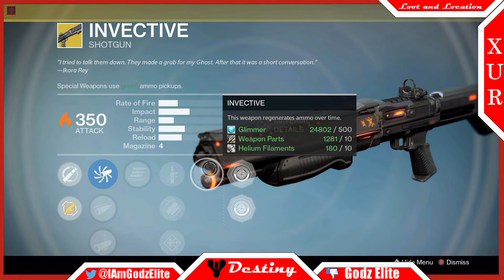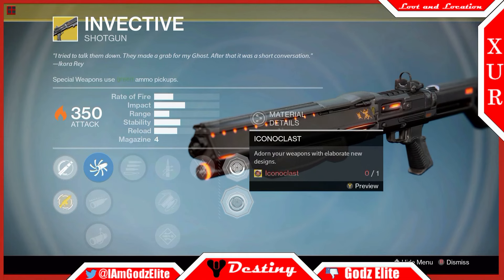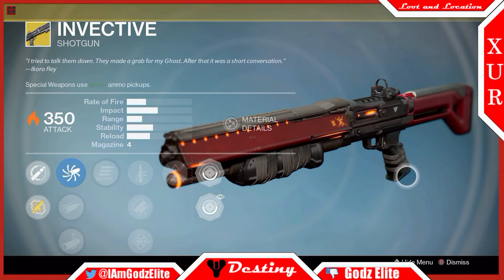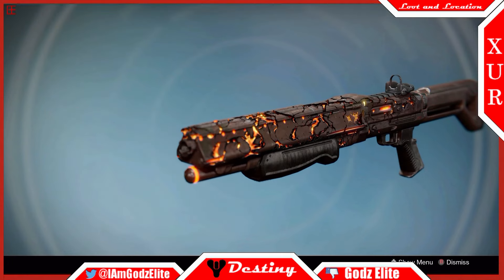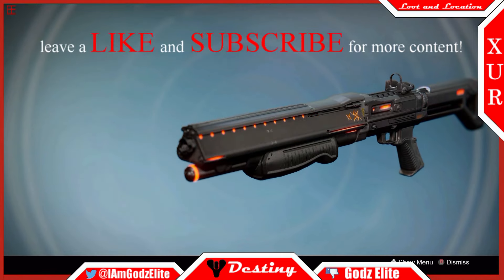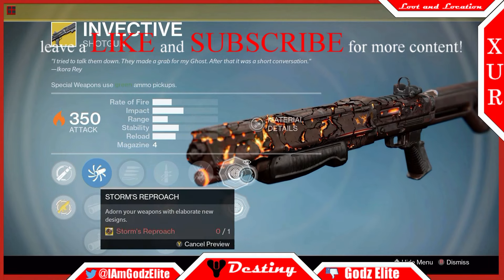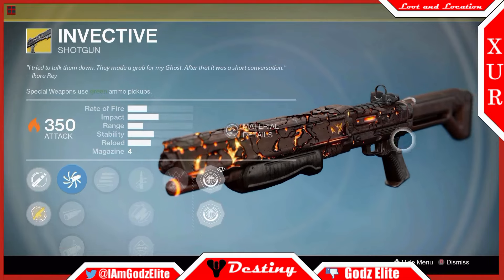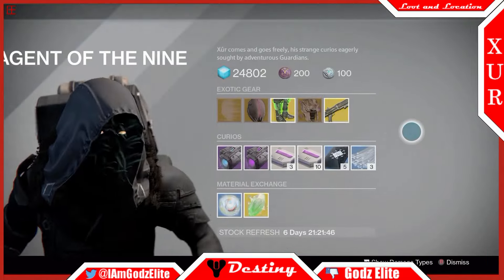I would highly recommend — if you don't have this gun, get it. It's also got some really cool looking ornaments. You've got this one here which is kind of red, looks cool with tape around the grip and barrel. But then this one — look at that, isn't that beautiful? It's pretty much 3D, almost like it's moving. And yeah, it is — it's a 3D moving thing. I think that's a really cool one; I haven't gotten it yet, but that's pretty much it for the weapons and armor.